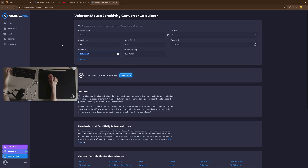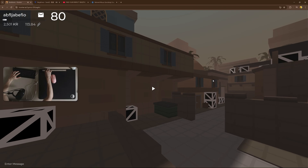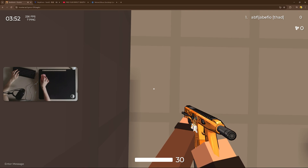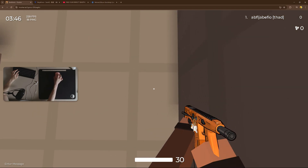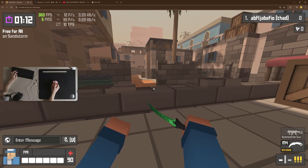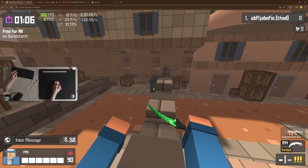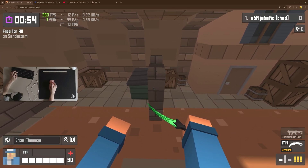It says 40.8 here. Now I go into Crunker and host a game of Sandstorm. Place a 30cm ruler on my table, look at the tiles on the floor, place my mouse at 0cm, and then just turn 180 degrees. Look at the ruler — it says 20cm. Multiplying 20 by 2, I get 40. If this is higher than the CM per 360 in your other game, then you can increase your sensitivity in Crunker by 0.01. Do this until you get the exact same CM per 360 in both games like Valorant and Crunker. This is what I used back in the day to get the same sense in both Valorant and Crunker.